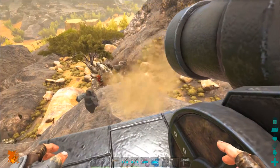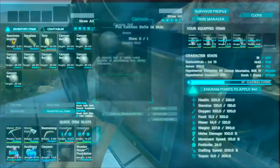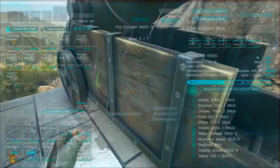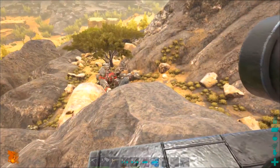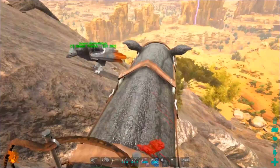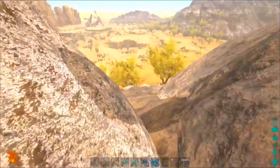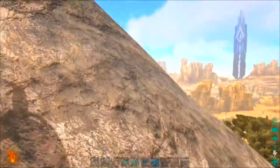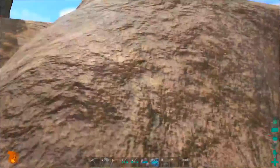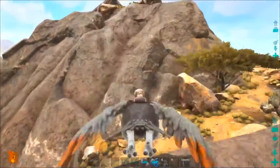Oh no - we killed it! No way, did we just kill that? One, two, three, four, five, six, seven, eight - so about six cannonballs. I think we're going to have to be a little bit more careful when dealing with these rock elementals. I didn't expect that to die - I thought it would be all right, but I just killed it instantly.